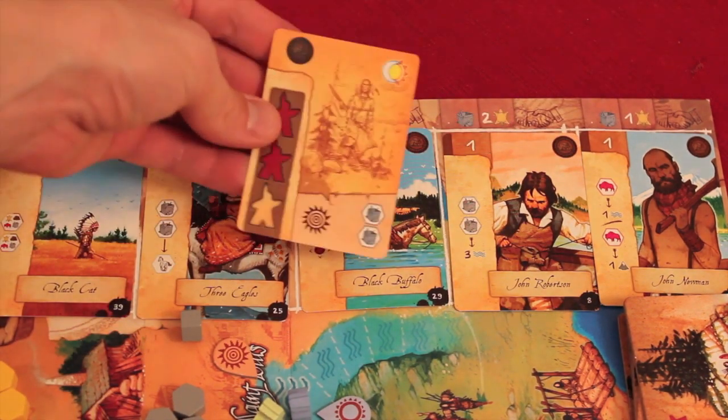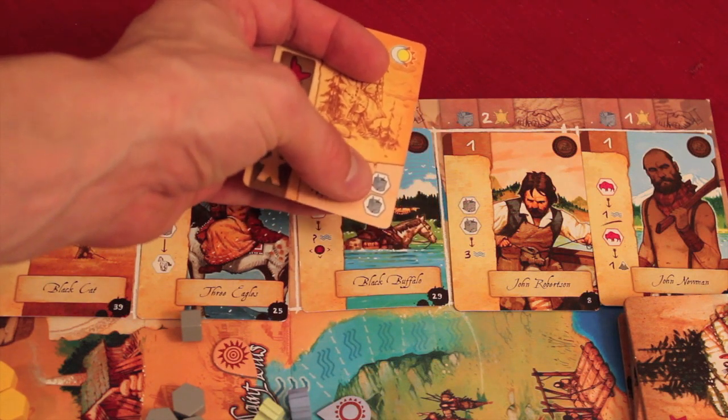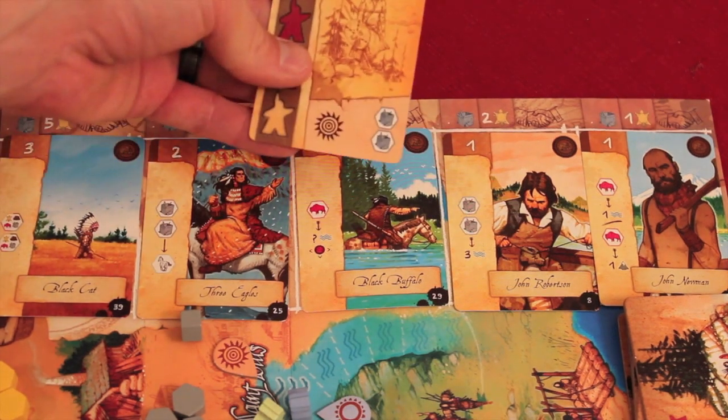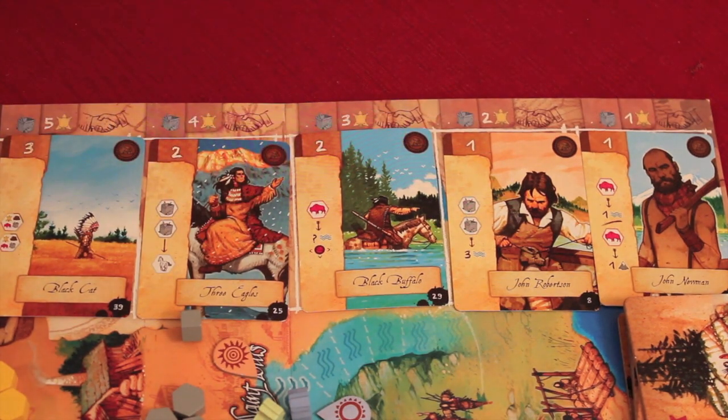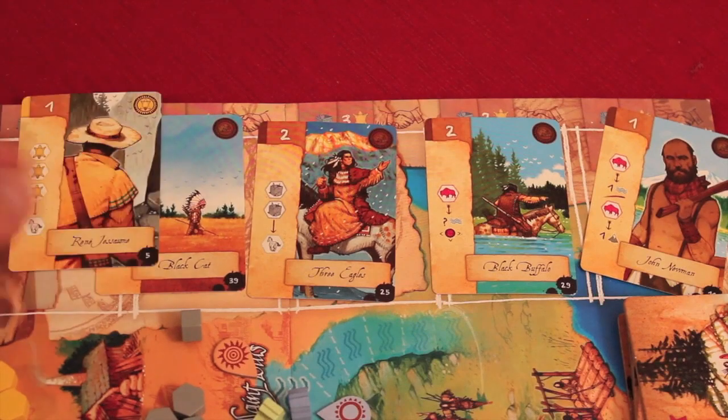You can also discard one card from your hand out of the game to use it as part of the purchase. This one costs one equipment and two fur. If I discard a strength-one card from my hand, I can use that as one equipment — I never get it back, but it lets me pay that way instead of spending equipment resources. Sometimes you might even discard a strength-two card so you wouldn't have to pay any equipment. It can be a little risky to do so, though.